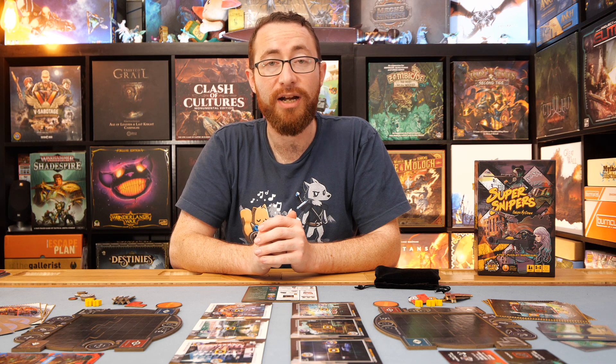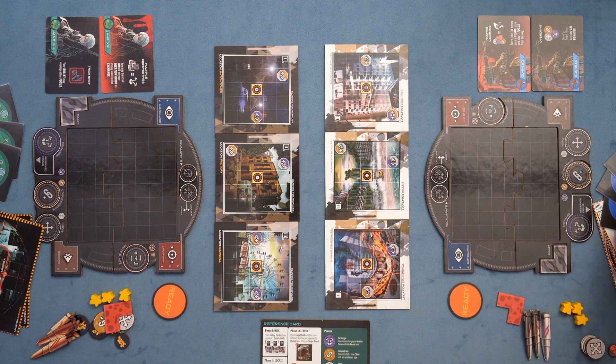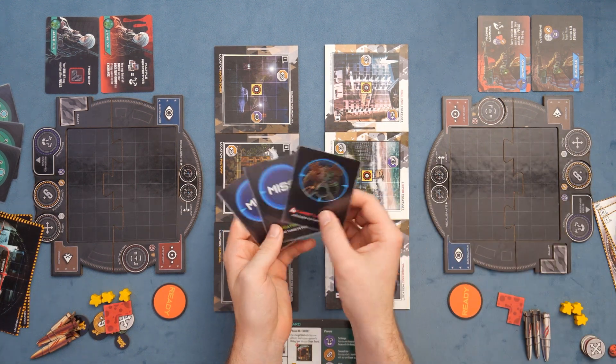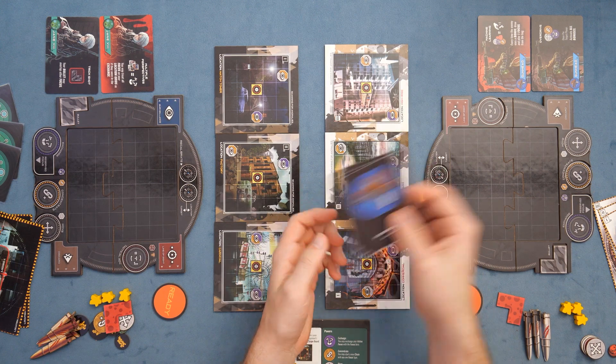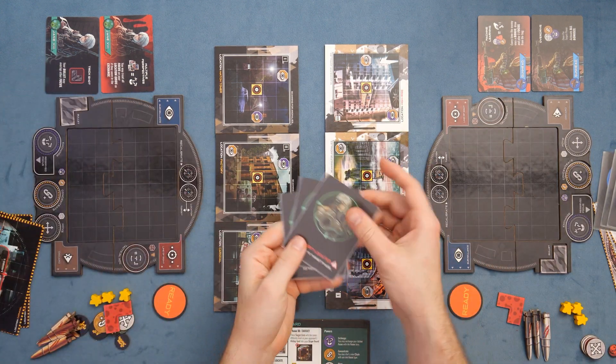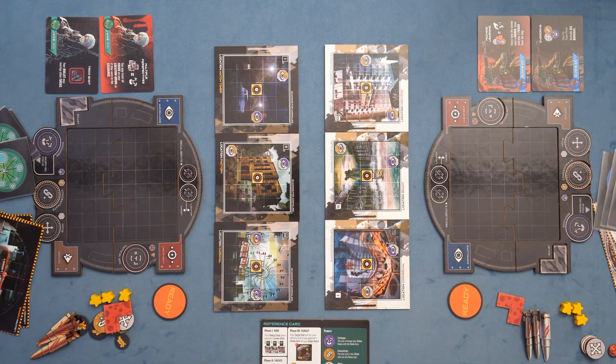You're going to start every round off by hiding, because you have to hit your opponent multiple times, and so you're going to start by hiding in different zones. You're going to gather your cards, set them up, look at them, and choose where your target located card is from these different locations, although your opponent won't really know. We have a target located and misses across these three different zones, and from there you go into the locating phase.